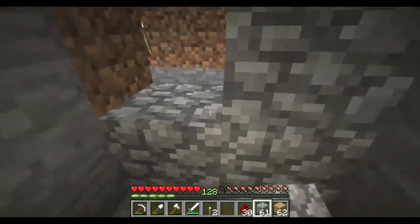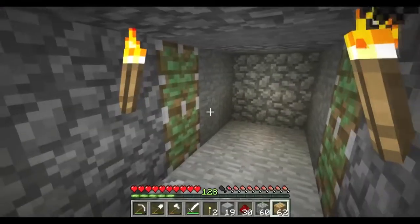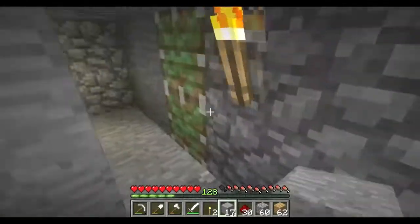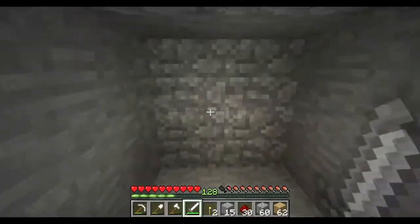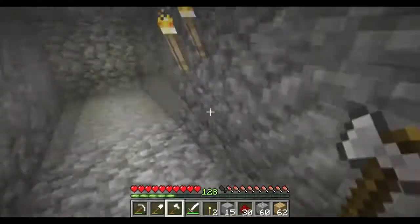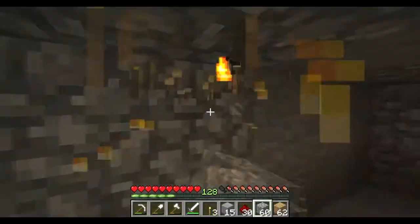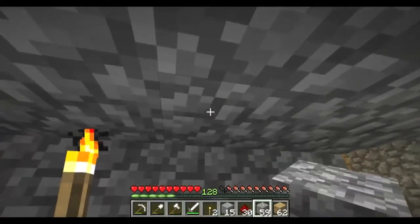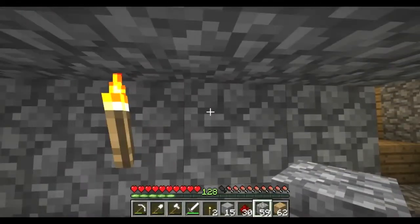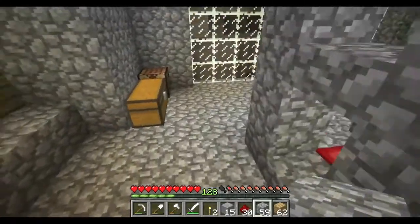Cover this up and put these here — voila. We're going to cover this up so no one knows where the switch is, and they don't even suspect there's a switch anywhere. There's going to be a decoy chest right here, so let's go make some chests.